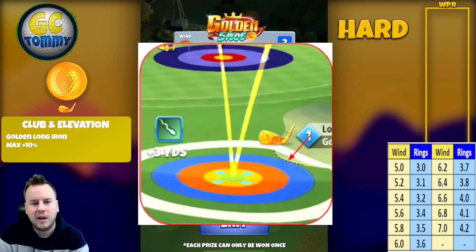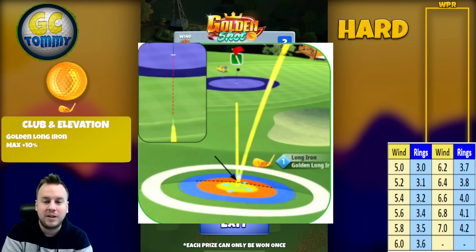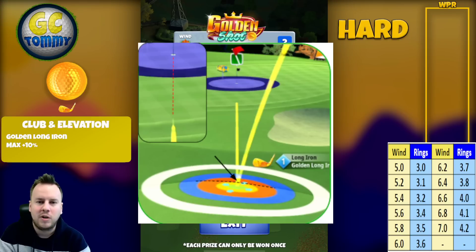In crosswind and headwind, we need to back up. We start by adding all the top spin on our long iron. The reason we're doing that is to use the ball guideline as a reference, because there isn't really any other reference besides the top of the yellow ring. We add top spin to aim right at the pin with the ball guideline, and once we find that spot we re-spin to the values found in the Golden Shot text guide.